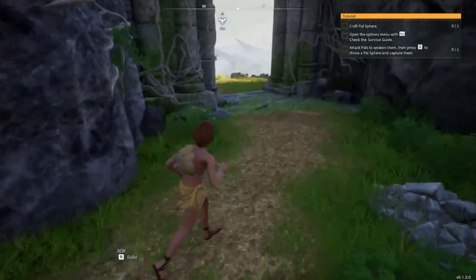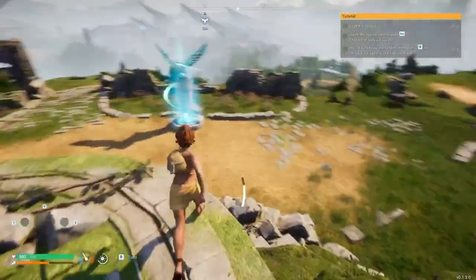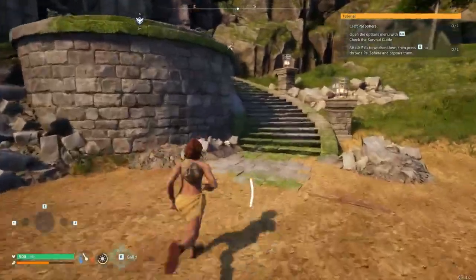First, you're going to spawn right where I am. First things first, you just want to grab this fast travel. All you're going to do is walk up to this thing right here and click F, and then you should unlock it.